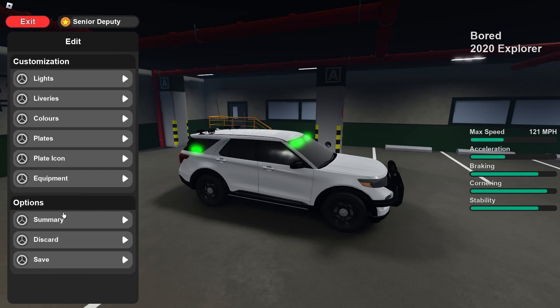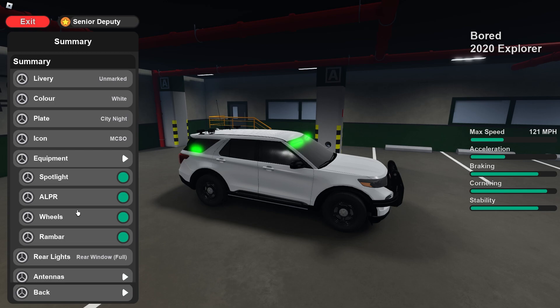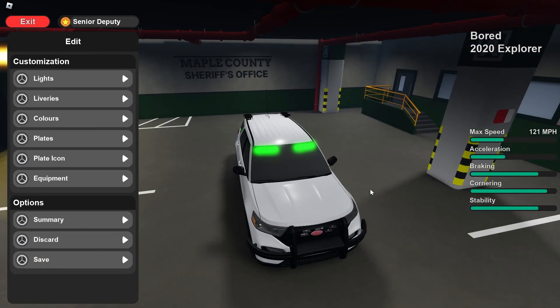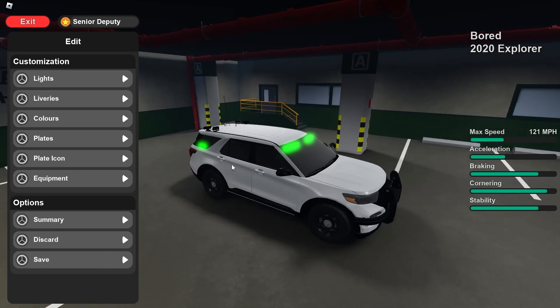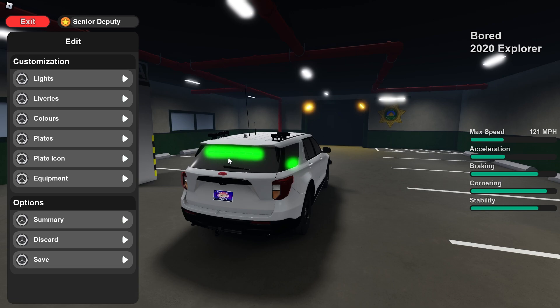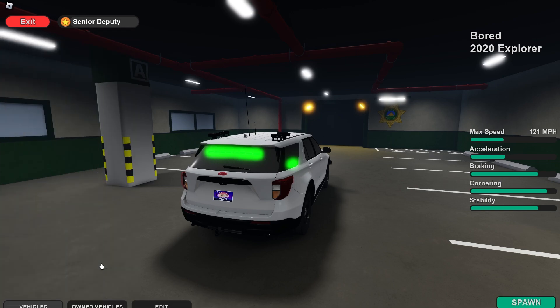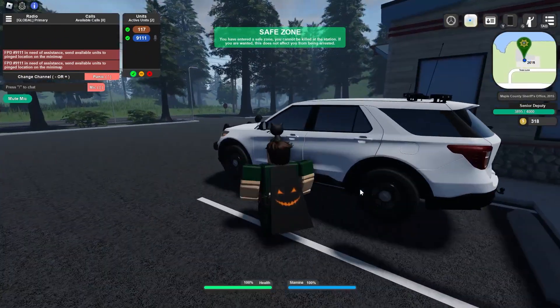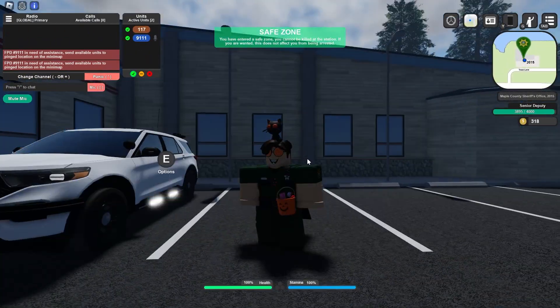That's it for customization. There's a summary screen that gives you a nice overview of everything you've added to your vehicle. You can either discard it, which removes all your work, or save it, which I just did. Now I'll spawn that in. We'll now get into the vests — they've added some nice police vests and also some civilian vests.